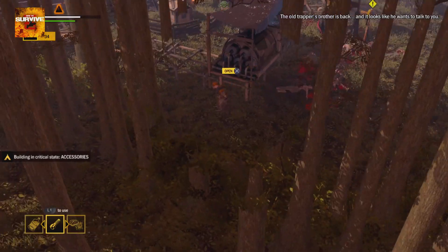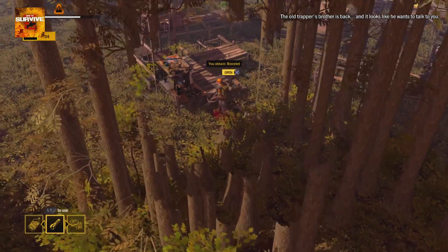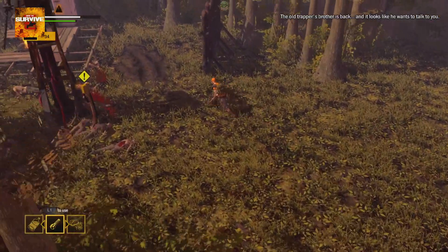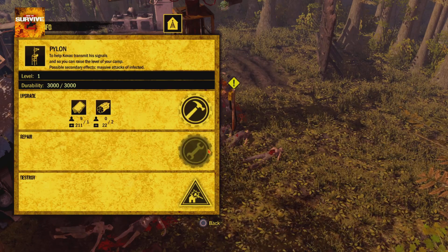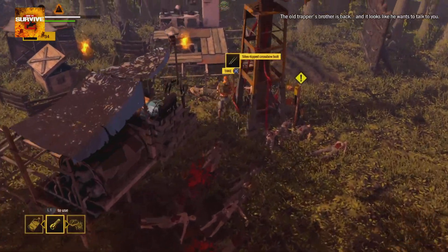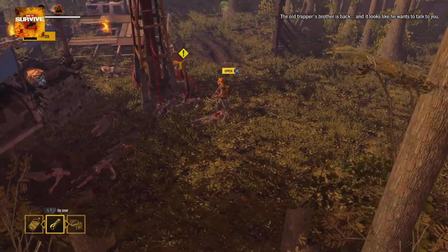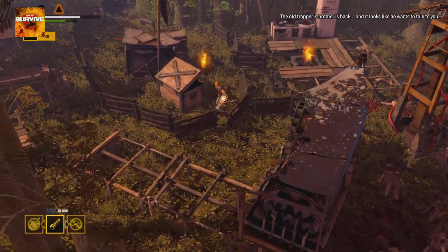I still hear someone attacking our building over here. Parking — terrible. Easy to repair though, and upgrade it. The horde we attract will probably be more difficult since we've upgraded the pylon. Okay, so five bolts were missing, four bolts were missing.